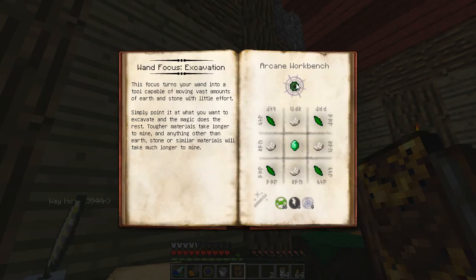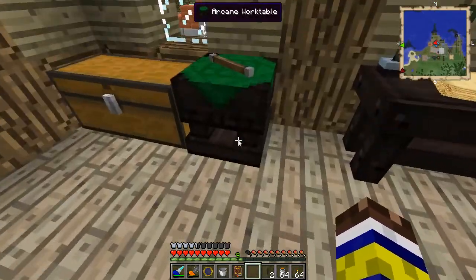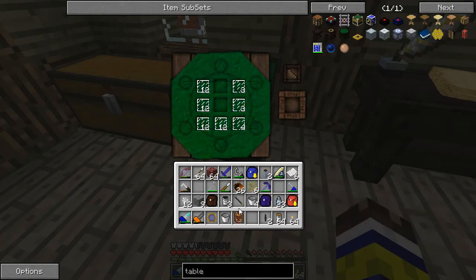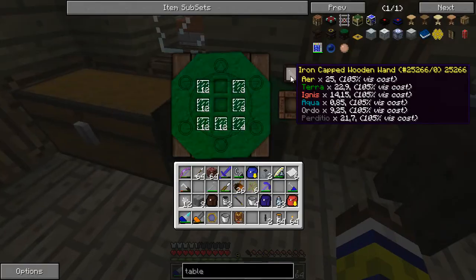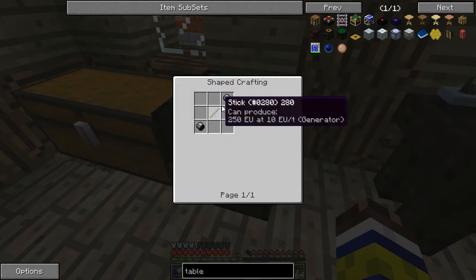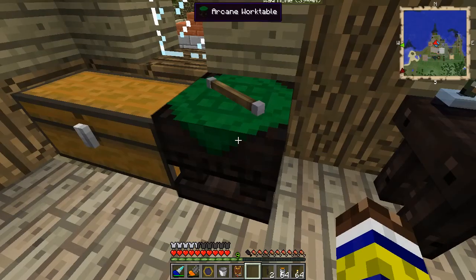You take the item and right click with it, and you get the research learned. You can now click on it in the book and see what is made and what it does. In terms of crafting in Formcraft, you have these arcane work tables which are basically just tables that you right click on with a wand. The first wand you make is this iron cap wooden wand - it's pretty basic but it gets you started. The way you make this: two caps, a stick, and the caps are made by five iron nuggets. Easy enough.